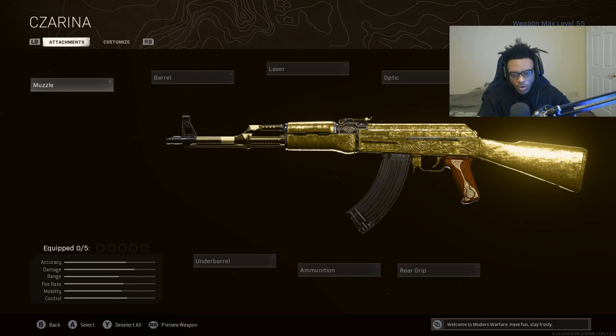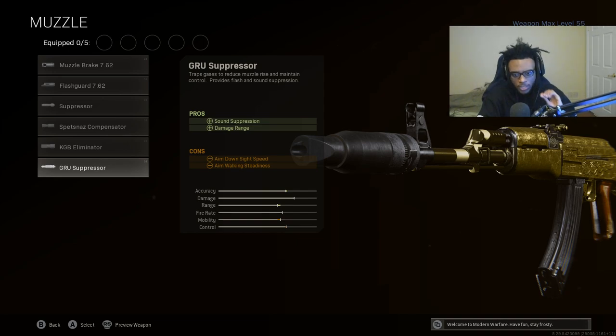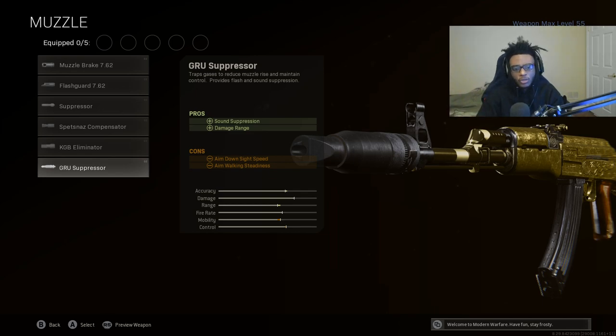For the AK-47, we're starting off with the muzzle. If you guys are unaware, the Groove Suppressor actually received a buff in Black Ops Cold War slash Warzone integration. The Groove Suppressor works exactly like the Monolithic Suppressor and it's amazing, especially on the Black Ops Cold War AK-47 - sound suppression as well as damage range. You really cannot go wrong with this. This is already a high-damage, low-recoil assault rifle, and we're going to make it that much better by equipping the Groove Suppressor.